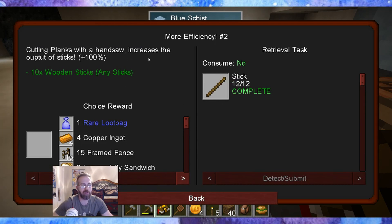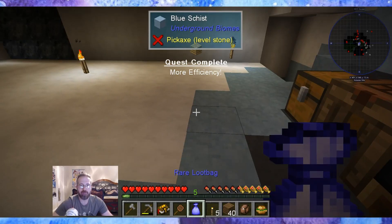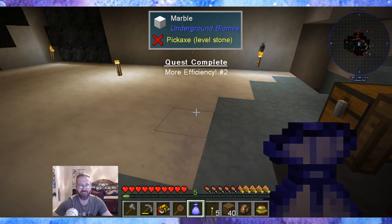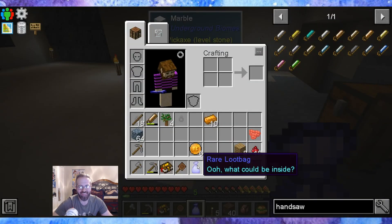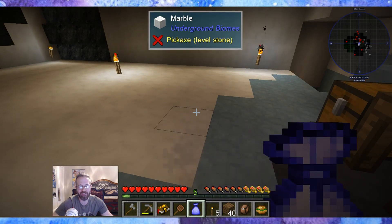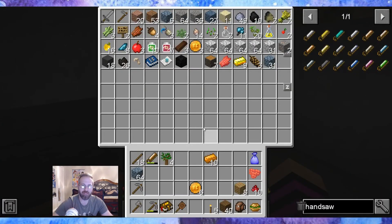Oh, I already have cutting planks with the handsaw bonus — I already had sticks. Ooh, rare loot bag! Framed fence? No, I want to see what's inside. Cool — first loot bag. How do you open it? Shift right click, right click. I don't know how to open it. Did they teach us what's inside loot bags? I'll look it up later — how to open loot bags. That's pretty embarrassing.